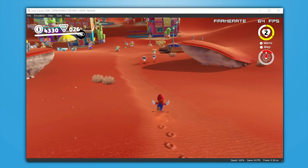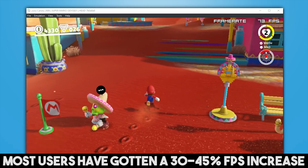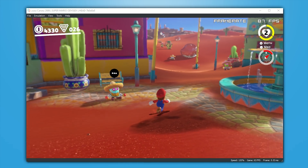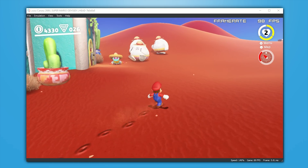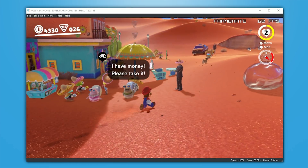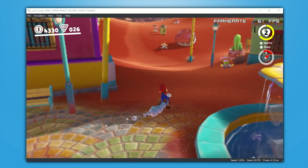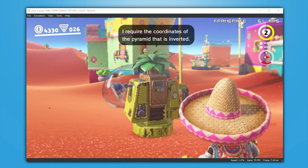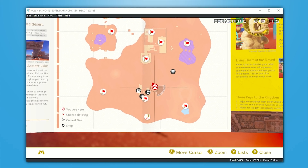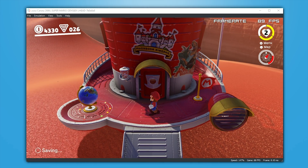This update has, at least for me and many other users with powerful CPUs, basically made Super Mario Odyssey run at full speed 60fps in practically every situation. This new update has introduced a brand new version of asynchronous GPU emulation, and this is pretty much the biggest update we've seen to Async GPU since it was first implemented in Yuzu — it's now compatible with every single game on this emulator, and has completely fixed any synchronization or framerate speed-up issues previously seen.